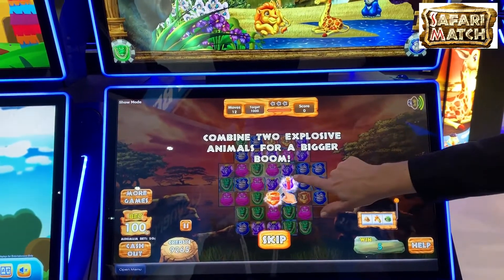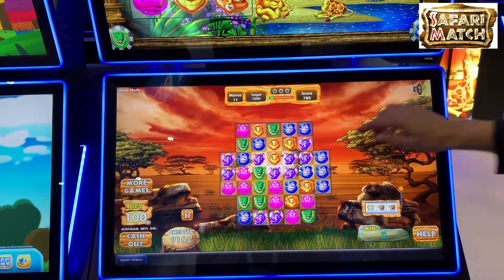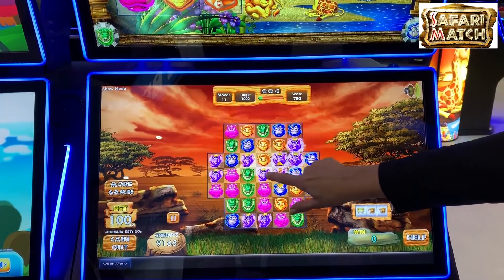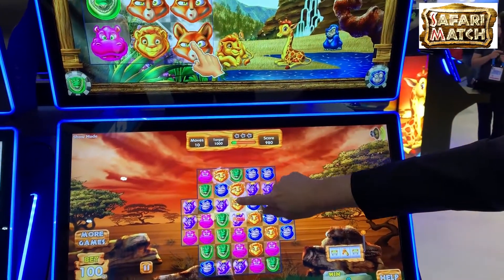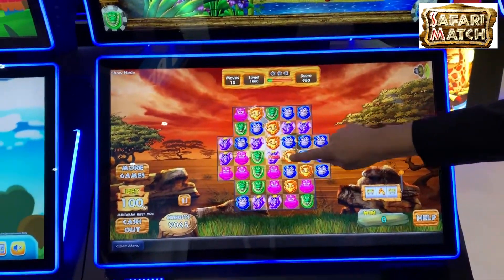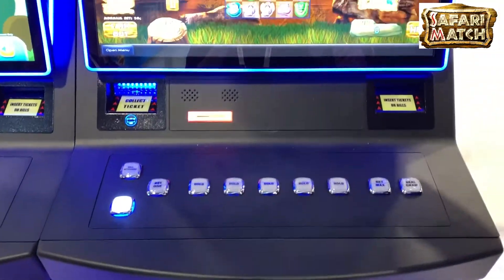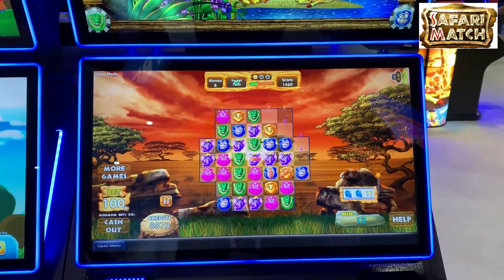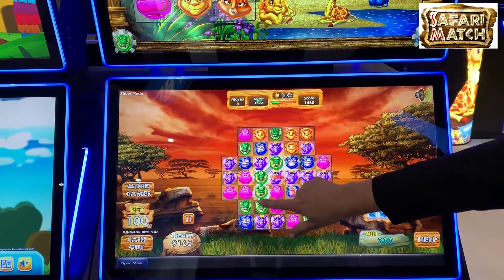So how does wagering work on this? This one is very, very simple. Whenever I make my match, that's my wager event. We're betting a dollar — currently we're betting a hundred credits. We didn't win. So every time we make a connection, that's our wager.